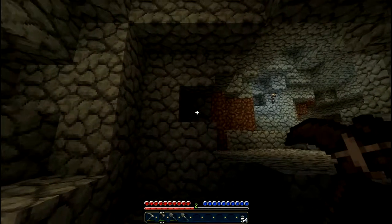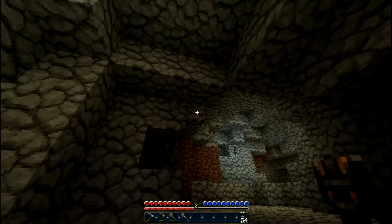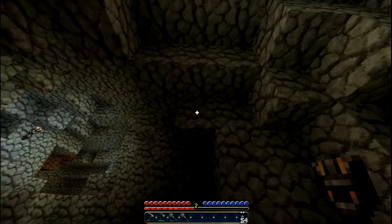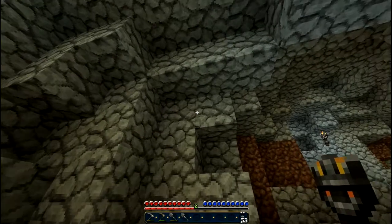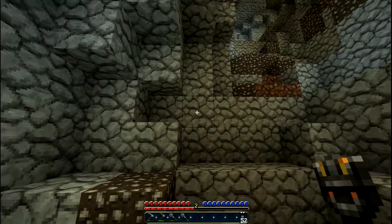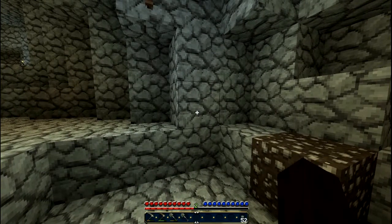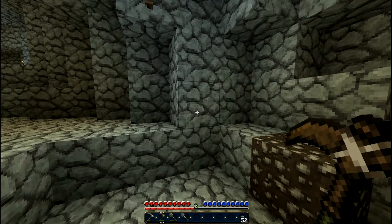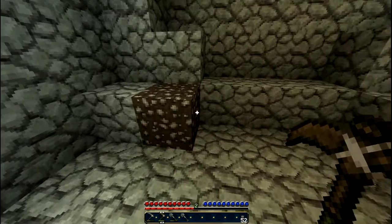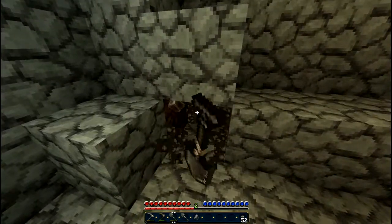I think we need another torch here so we can see what we're doing. Where do we put it — up here? Shouldn't be stingy. Let me think where we should dig in. Another thing I will do as I go along is create signs saying 'exit' so I can find my way out of here, because I have had instances of losing my way.